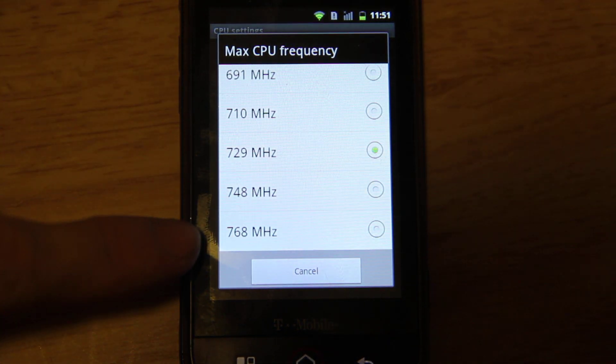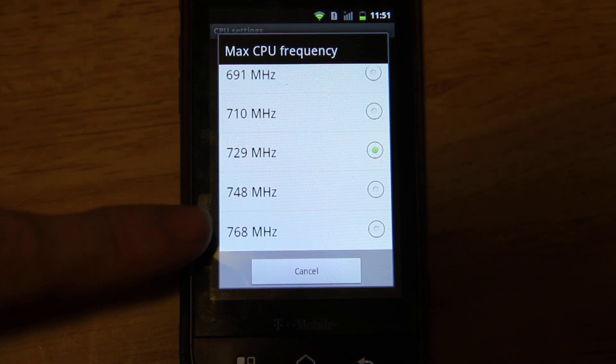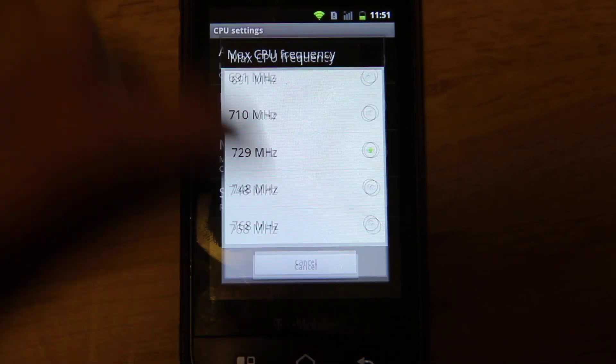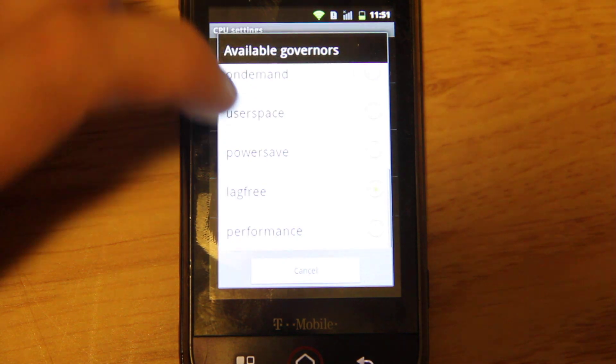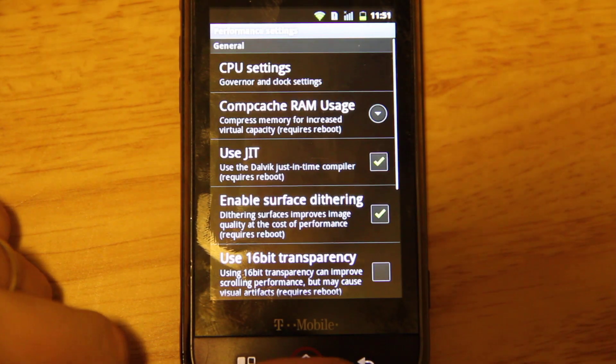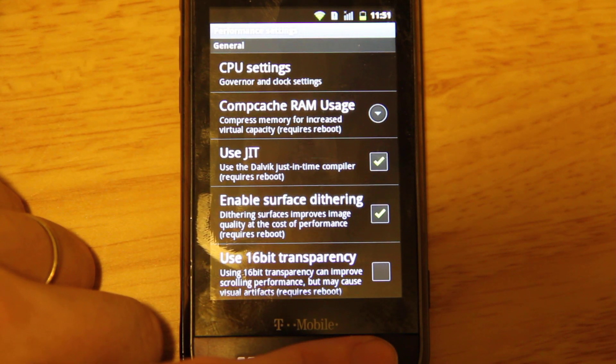If you put it on 768, that is not stable by any means — it'll crash. So I'll keep it on 729. The governor I have it on is lag free. Performance would keep it all the way up at 720, whatever you set it to.